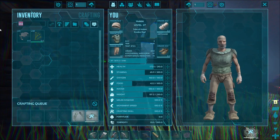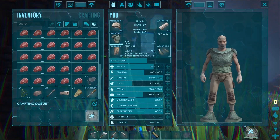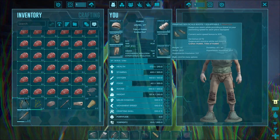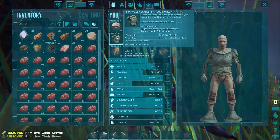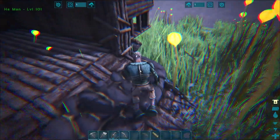Sea scale armor is really good — it allows you to do a lot more underwater because it increases your swim speed and you can regenerate stamina when not moving. It doesn't increase oxygen efficiency or anything like that, but it's really useful. Already I can feel the difference.